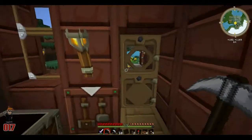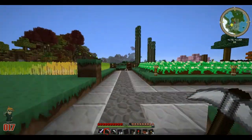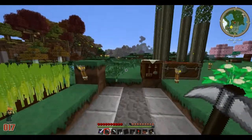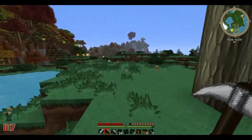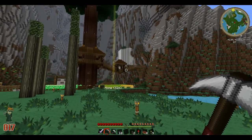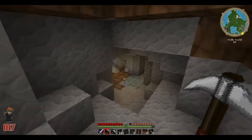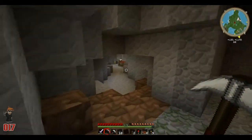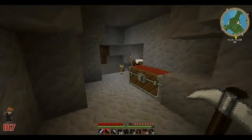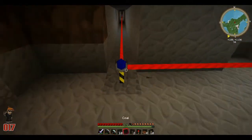Now we're pretty much set to go. Let's pop back to the little underground quarry because it's out of the way. Quarries look very industrial, but I want to keep this place looking as clean as possible. Anything like a quarry needs to be hidden. It's a new approach for me.